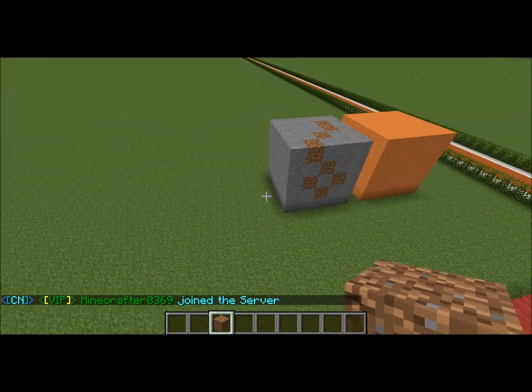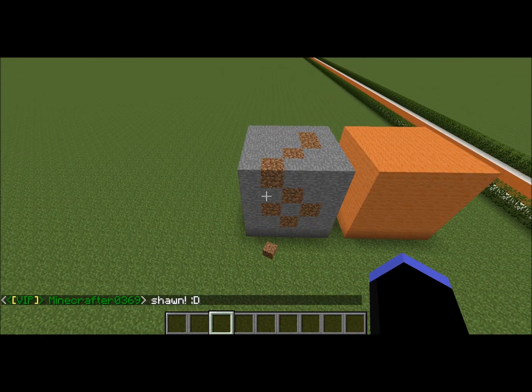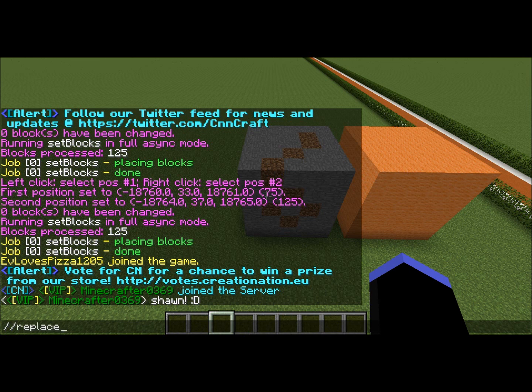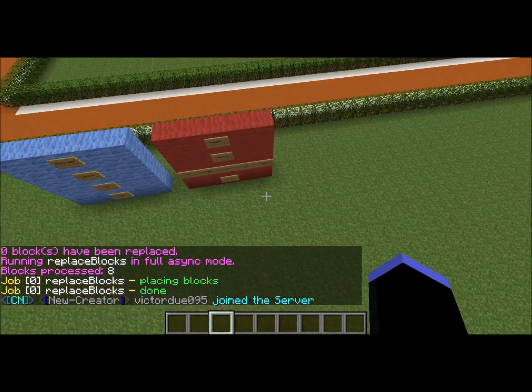The next command is //replace. Instead of setting the whole area, you can replace a certain block within the selection. So it's //replace, then the block you want to replace — in this case dirt — then the block you want to replace it with. Let's say orange wool, so //replace dirt 35:1 replaces all the dirt with orange wool.